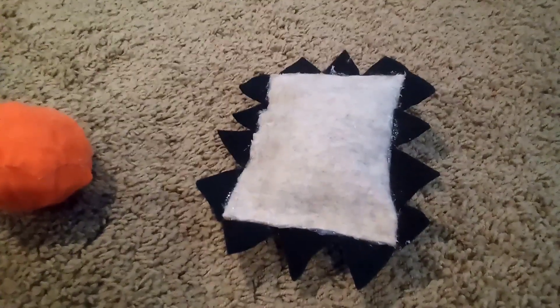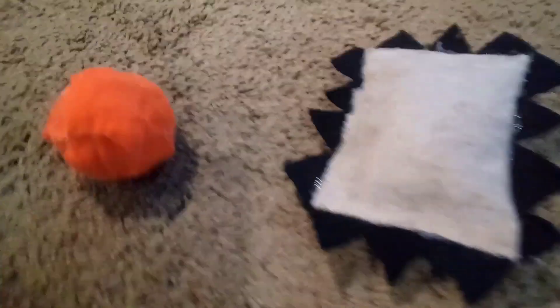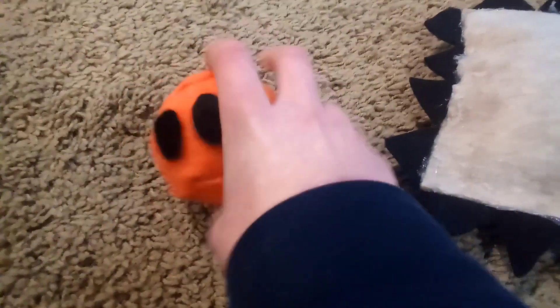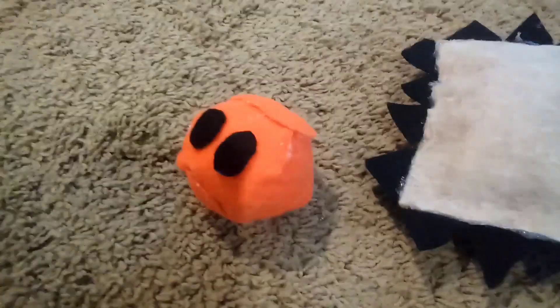All right, guys, we got orange ball and flat spiky square thing. No, I'm joking, I'm not that dumb. This is not an orange ball, it's a fireball from Mario games like the 2D ones. They're in the 3D ones too, like those lava bubbles that hop out of the lava. So this is a lava bubble.